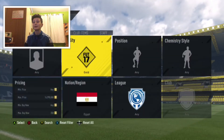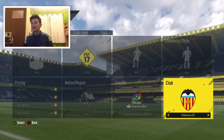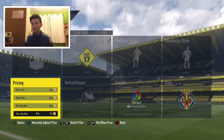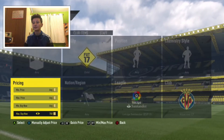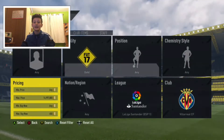The best filter - the one which made me most of my money - is the Liga Santander filter. It's simple: Villarreal, gold players. Gold players go for 750 coins.